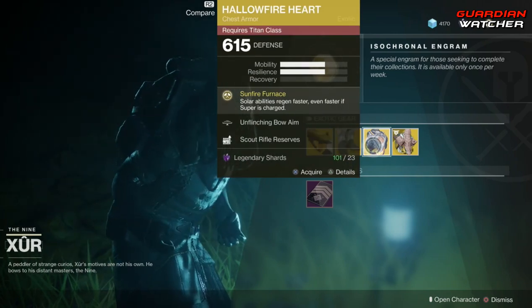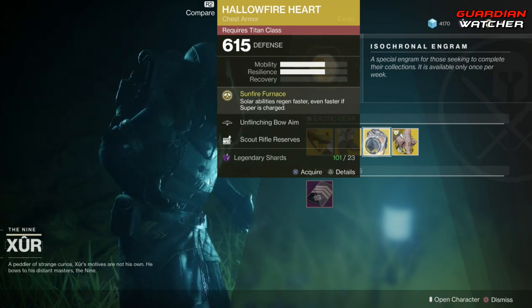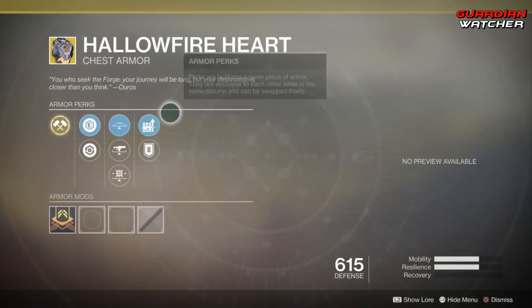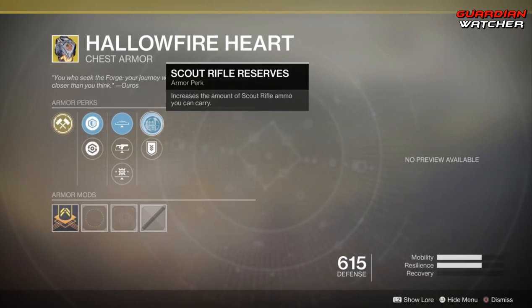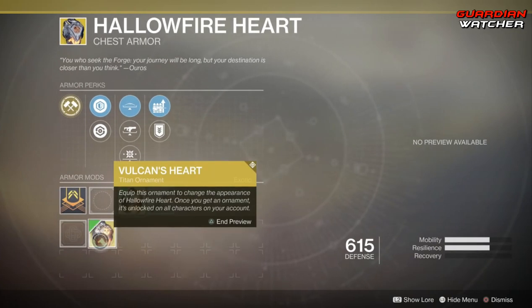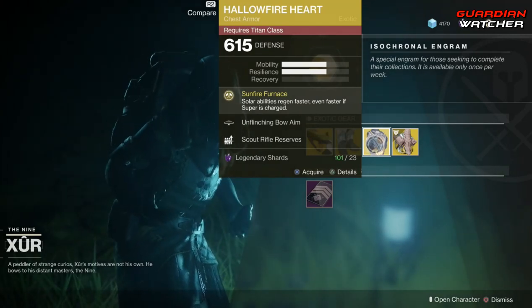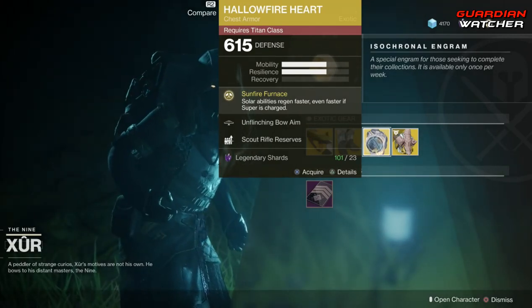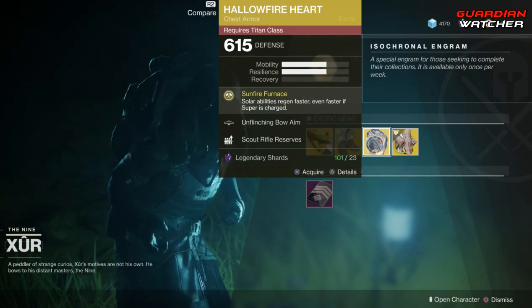Next we have the Hollowfire Heart for the Titan. The intrinsic perk on this is Sunfire Furnace, which makes solar abilities regen faster, even faster if your super is charged. Then we have Unflinching Bow Aim, Unflinching Fusion Rifle Aim, Unflinching Kinetic Aim, Scout Rifle Reserves, and Special Ammo Finder. This also has the Vulcan's Heart ornament. This is definitely a good exotic for your Sunbreaker Titan, so definitely go ahead and pick it up. I'm going to give it a Tier 2 in both PvE and PvP.